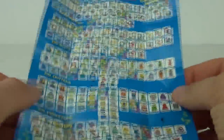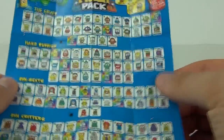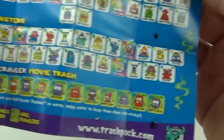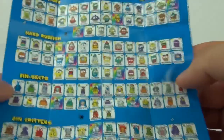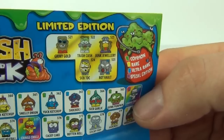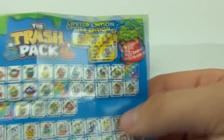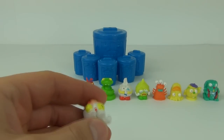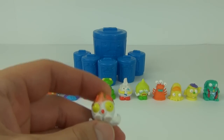Inside we also get this checklist with all of them on it. We can see the Wall Crawler, Movie Trash, Bin Monsters, Bin Critters, Bin-sects, Hard Rubbish, Grubs, and the all-important limited editions at the top. Now let's start — this is number 475 and it is Giddy Squid, and it is a color change.